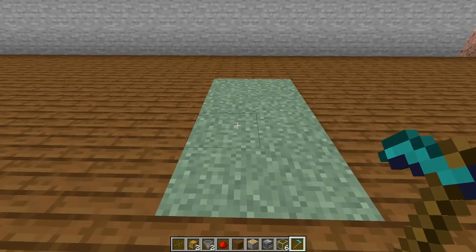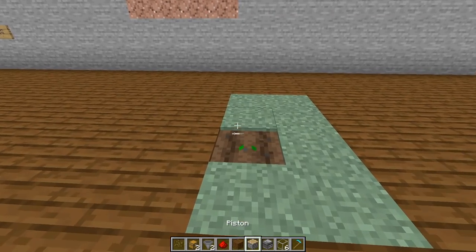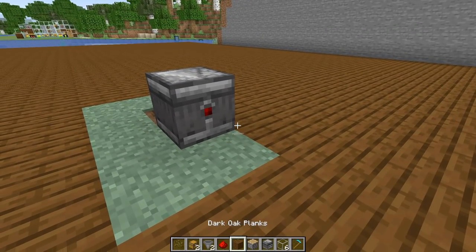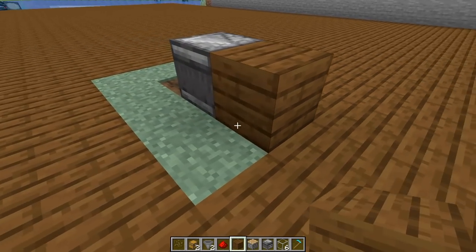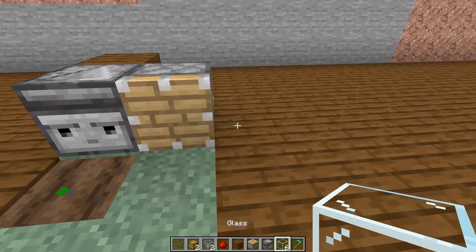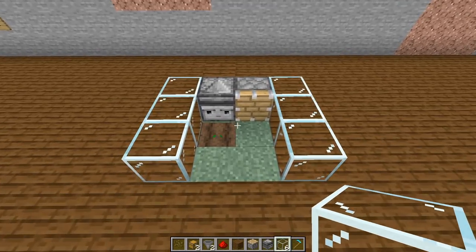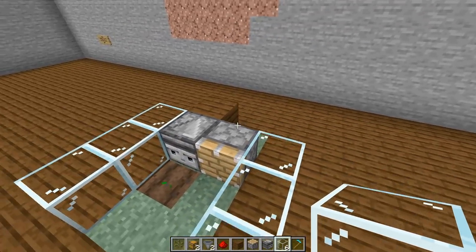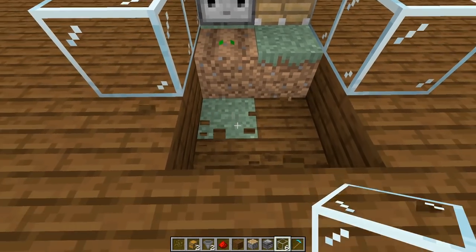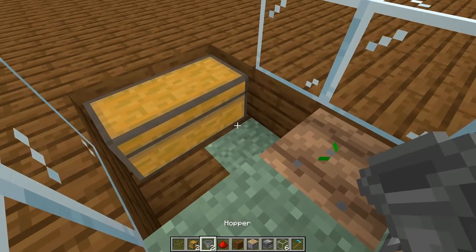For this build, carve out a little area where you are going to plant your melon seeds. Plant those down so they can start growing, and then behind the melon seeds, place down an observer so the dot is at the back. Then place a block with a piece of redstone dust, a piston, and on the sides do three pieces of glass on each side. Come to the front, dig out these four blocks, and place down your chest with two hoppers going into it.